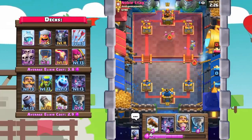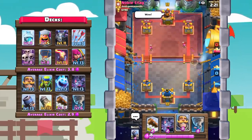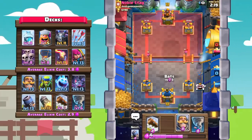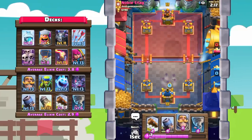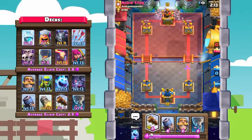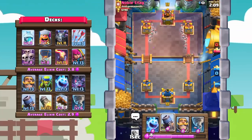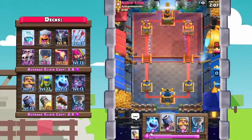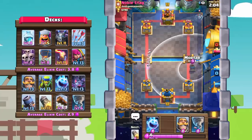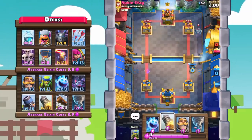Spear goblins right up top trying to take out that balloon — looks like we will take out the balloon and get some chip damage onto the tower. Really good start. He gives us the wow emote. Looks like we're against balloon cycle now. Balloon cycle is really interesting — as long as you get that king's tower activated, you should be pretty set. Log against that skeleton army and go in with an offensive mortar. The mortar locks onto the tower.